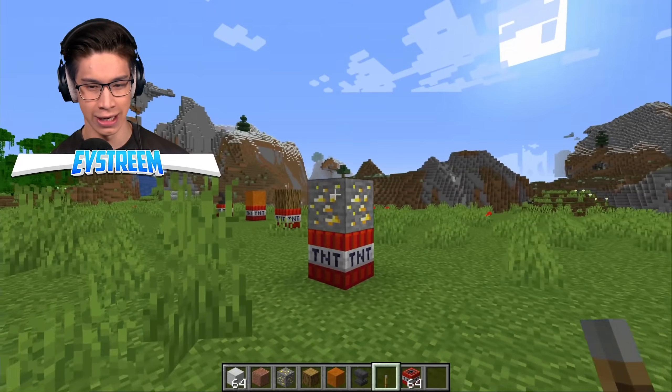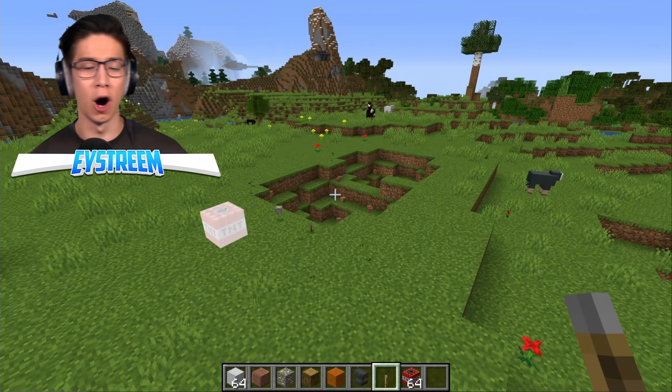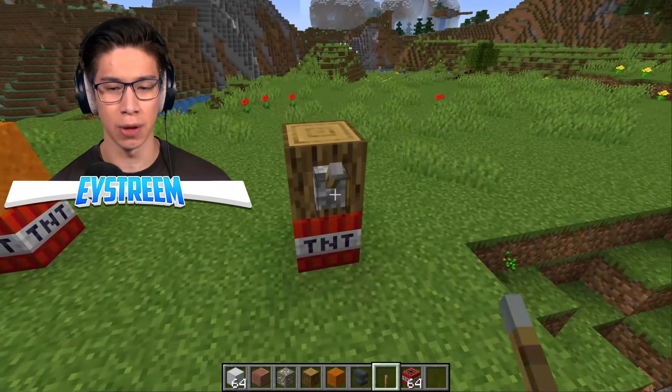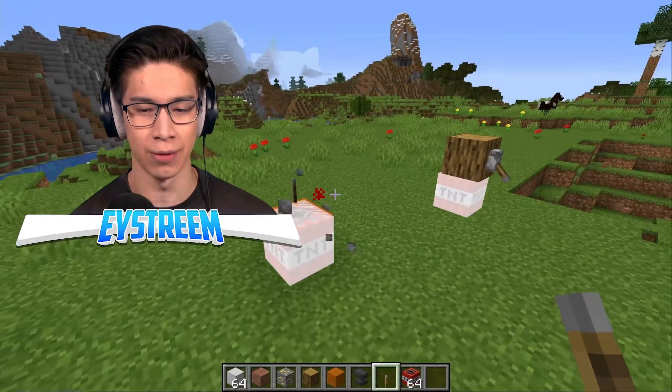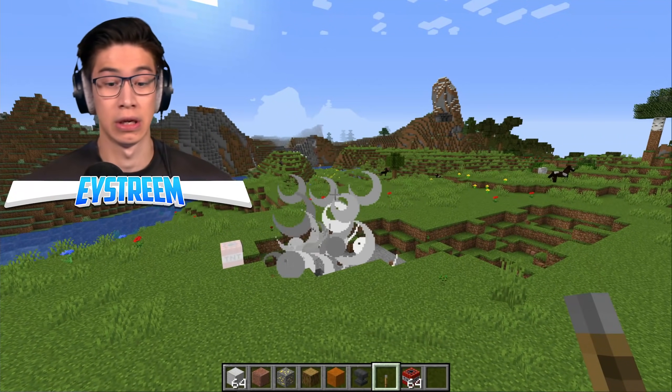We'll put various blocks. Iron obviously explodes — at least we saw that in the video. We'll test it out just to make sure. But if iron explodes, why does an anvil not explode? Let's put the lever. Bang, bang, bang. Here we go. All these explode — yeah, all of these go boom. It's pretty straightforward. Same with these blocks, I'm assuming. Bang and bang.